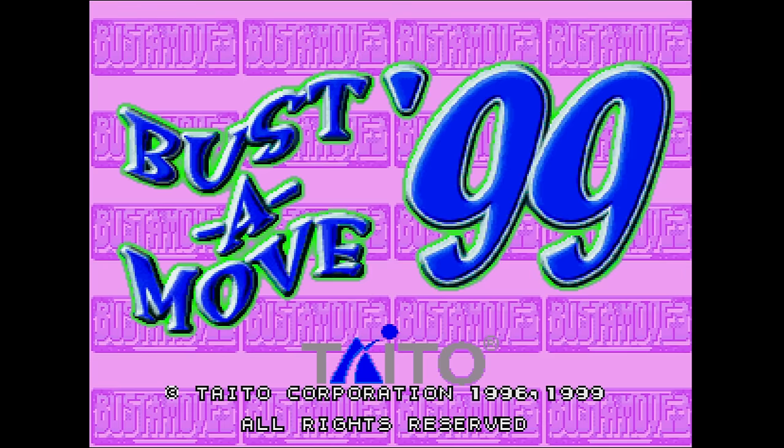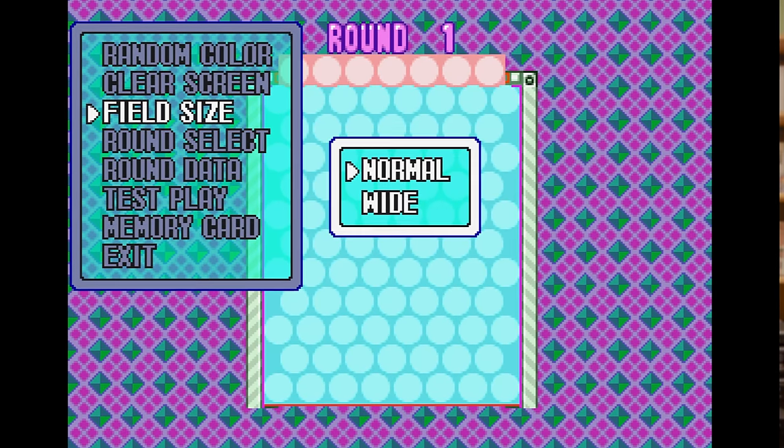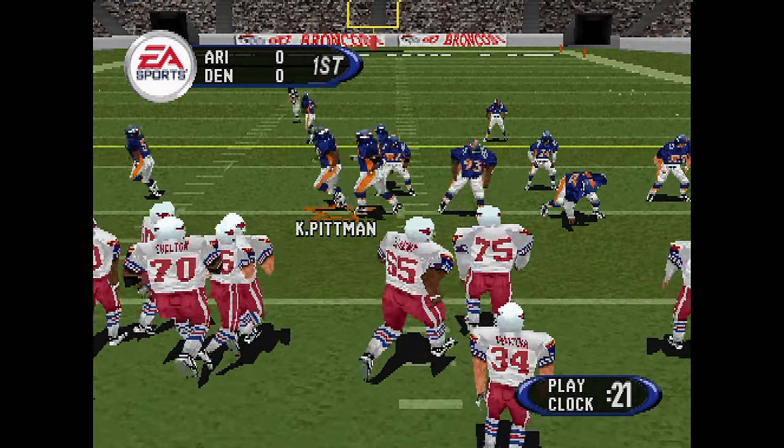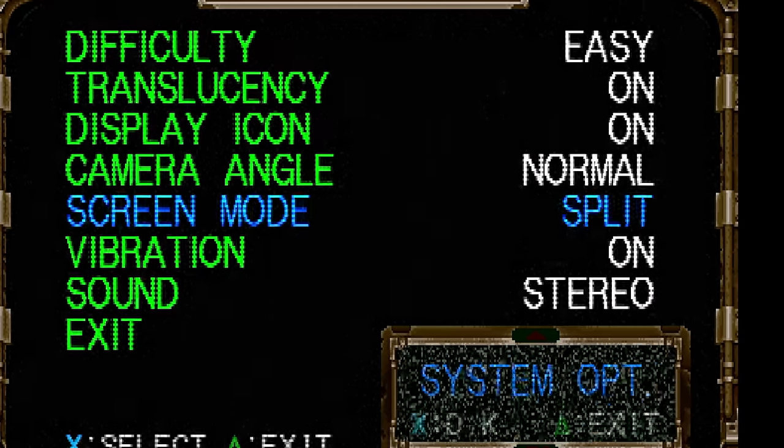There are some websites that say Puzzle Bobble 3, also known as Bust A Move 99, has a widescreen mode — it does not. The confusion likely comes from the selection of the field size in the edit mode, where you can choose a wide field. Someone thought that meant widescreen and it doesn't. There are plenty of other games like Madden 2002, ISS Pro Evolution 2, Trap Gunner, and others which are purported to have a widescreen mode but definitely do not. The word 'wide' does not always mean widescreen. Anyway, back to the games.